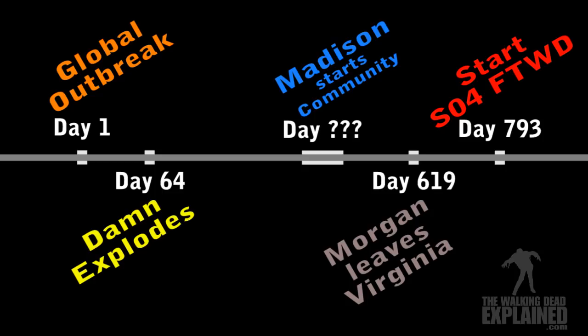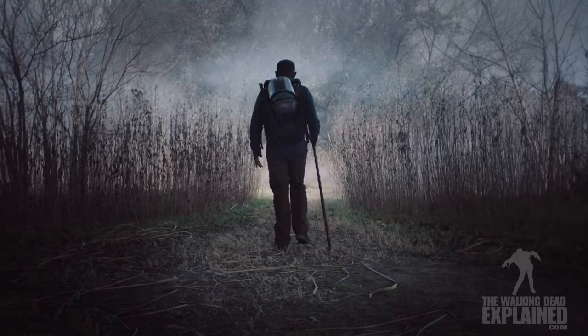Somewhere along the way, Madison and the group start the community at the baseball diamond — I'd say around Day 400 or so. Flash forward to around Day 619, which should have been around the time All-Out War was over. Morgan spent a few days at the junkyard, everybody kept bothering him, so he leaves Virginia. It takes him close to three months to arrive in Texas and meet John and Althea, so on or around Day 793 since global outbreak is the start of Season 4 of Fear the Walking Dead.